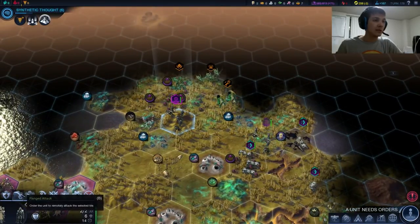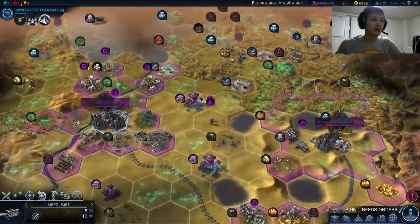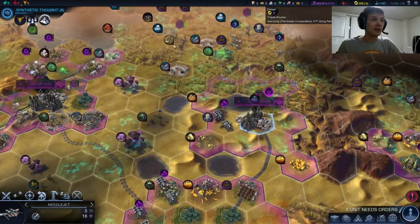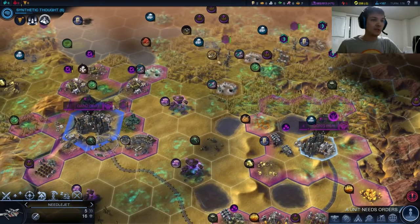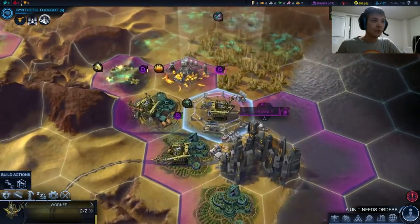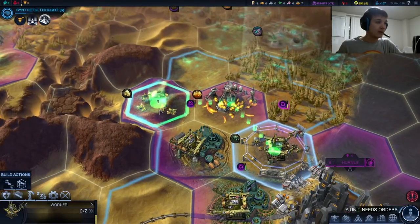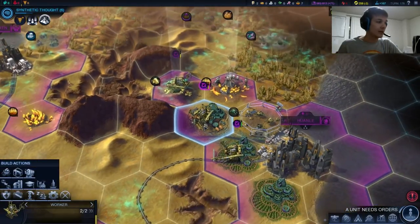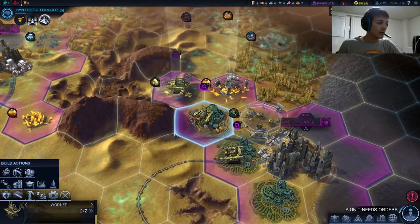I don't want to piss these aliens off too much — they could really do a number on us, considering we're not melee units. Let's just get this guy home to Gensarig and get him healing up. We're having a real problem placing these jets right now; they're not really in range to reach anything. We finished repairing the paddock there, and we can go ahead and improve that gold. I just want to make sure we have enough health on that unit to remove the Miasma before trying to go ahead and build the mine.